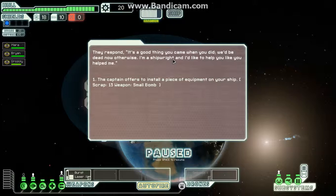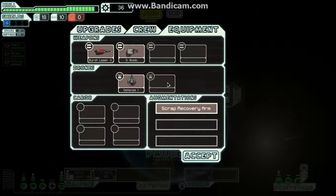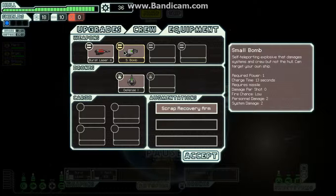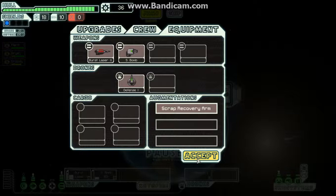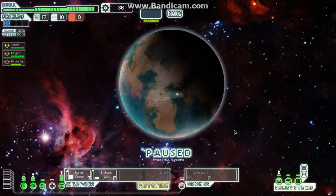We haste to contact the civilian ship, who respond: 'It's a good thing you came when you did, we'd be dead otherwise. I'm a shipwright and I'd like to help you like you helped me.' The captain offers to install a piece of equipment on your ship: 15 scrap and a small bomb. The small bomb is probably a little bit better than the Artemis missile we had — it takes a little bit longer to charge, but because it's self-teleporting it can't be shot down by a defense drone. It's more powerful against personnel damage too.